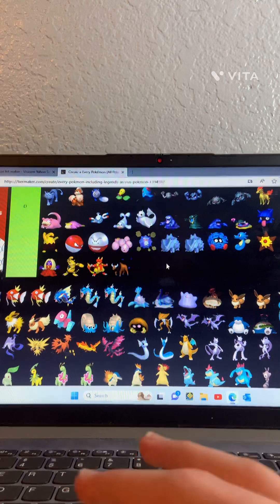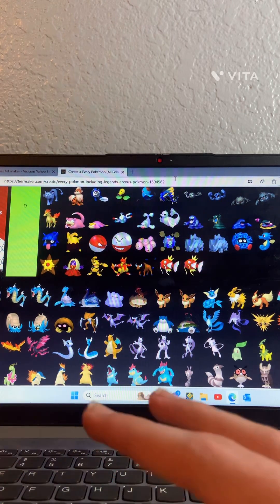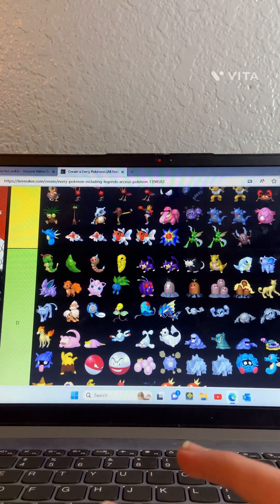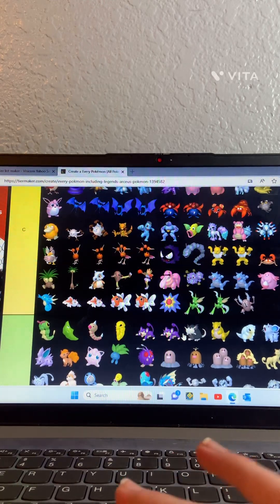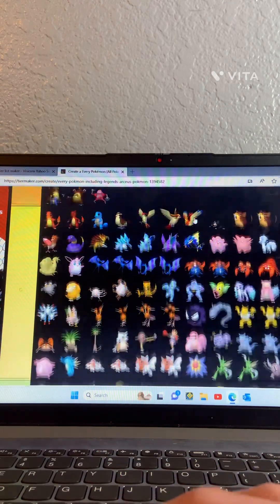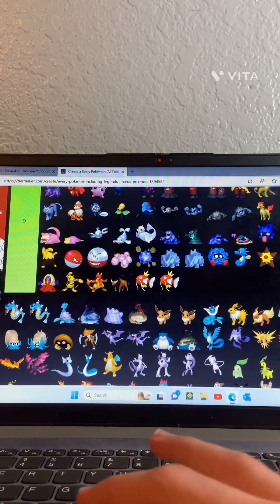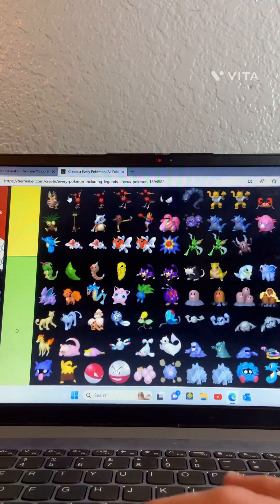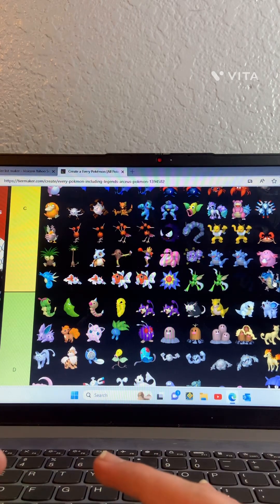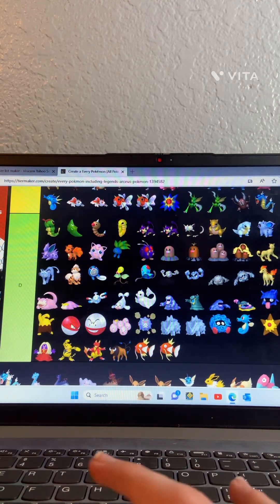Taurus — I don't like this guy. Magikarp — we can all agree Magikarp is not a good Pokemon. Mega Gyarados — he's pretty good, B tier. Regular Gyarados — C tier. Another Gyarados — also C tier.